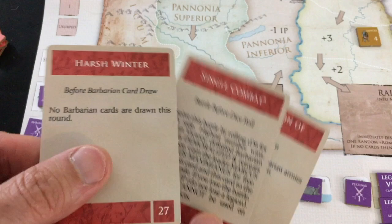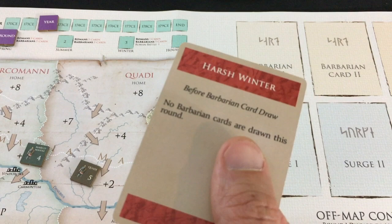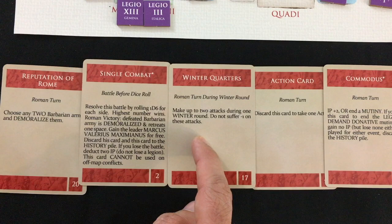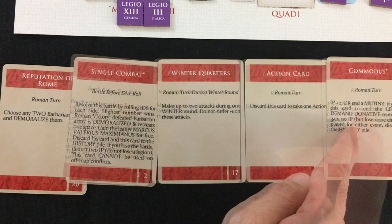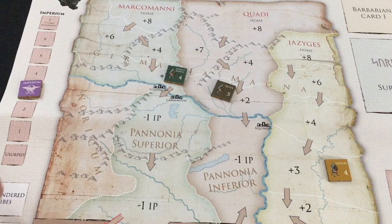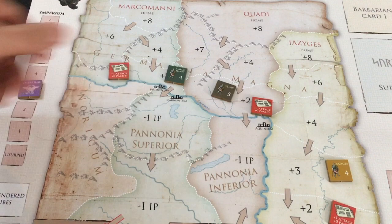Summer: I play Harsh Winter to skip all barbarian cards entirely and just draw three Roman cards instead. I get Winter Quarters — two attacks in one winter round without the usual minus one — a Commodus card to end mutiny or give plus two IP, and a generic action card. I decide to build forts rather than attack right now — one, two, three, and a fourth fort to stop movement.